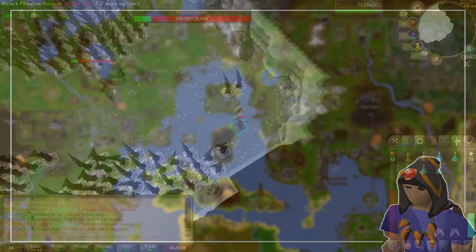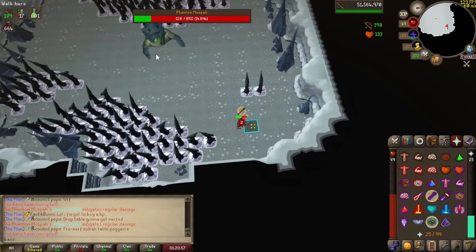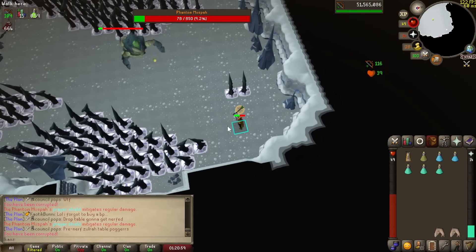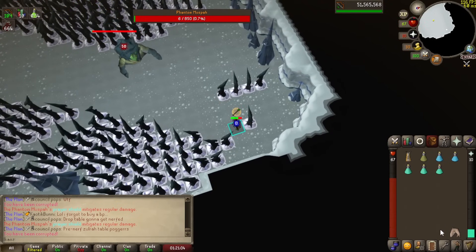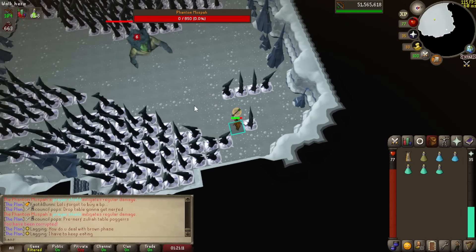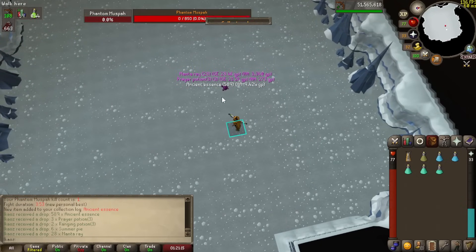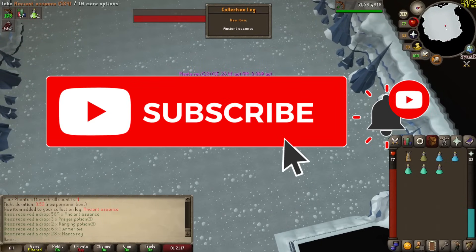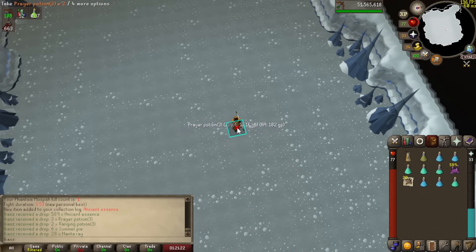Hello everyone, Chaos here, and welcome to another Old School RuneScape video. The Secrets of the North is finally out. This new quest grants access to a new repeatable boss you can farm for tons of GP called the Phantom Muspah. Today I will give you the most accurate information for you to be able to make bank with this boss. I will show you how much money I made from farming all the ancient essence needed to upgrade my imbued heart, so stay tuned for that towards the end. If you enjoy it, consider subscribing with notifications on and joining our Discord server for video and stream notifications and general guidance.